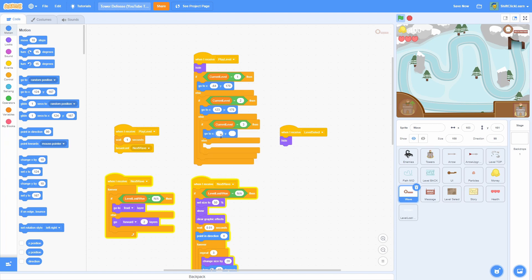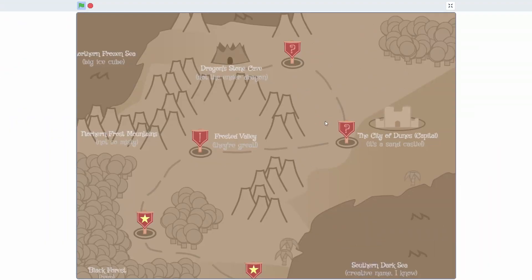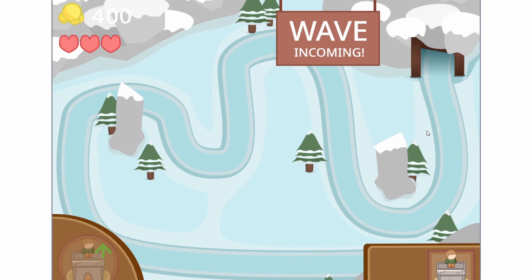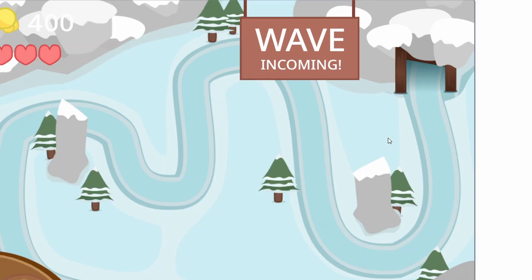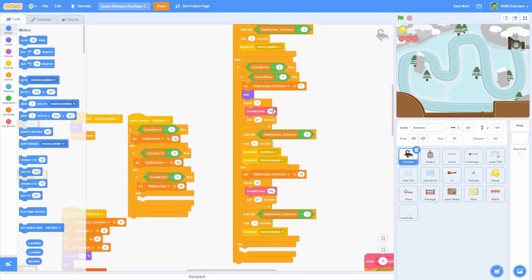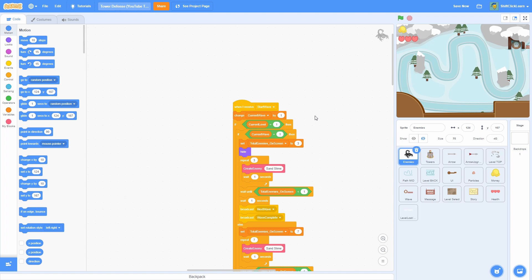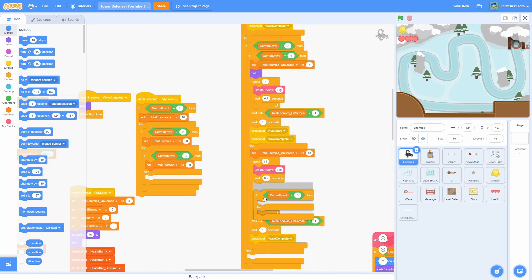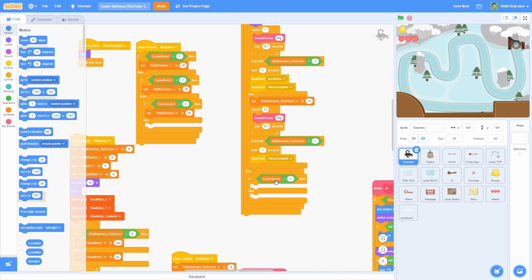I want the x for level three to be 192 and the y to be 113. Now if we click on frosted valley, the x position is correct and the monsters will come out of that cave. We haven't programmed the enemies yet — all we need to do is duplicate a bunch of scripts. In the enemies sprite we have the whole wave script, so duplicate this if-else and do: if current level equals three, this is where we'll spawn enemies for level three.